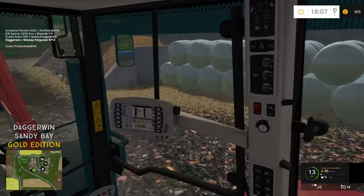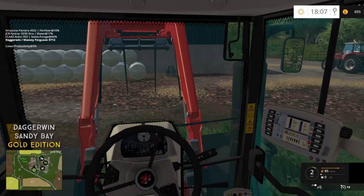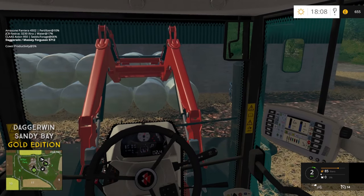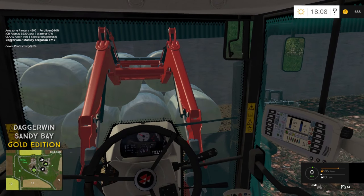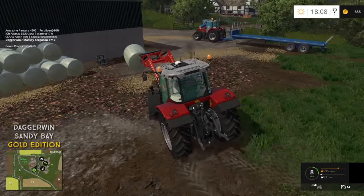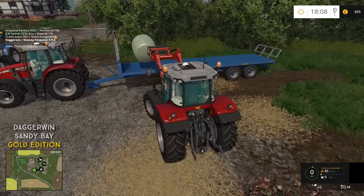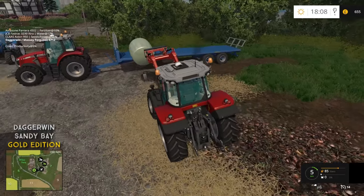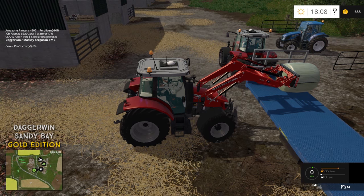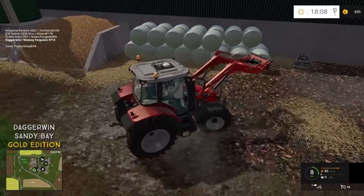Let's begin the process of putting the silage bales onto the trailer. You might notice I've actually got the bale spike instead of the bale grab - that's because it doesn't really matter that we're going to spike them, they're going to be opened up anyway. I might be able to get two bales on in one go, but I'm just going to start off with one to begin with. Already noticing the back of the tractor tipping over - probably should have had a weight on there. If there's two bales, one on each side, they should counterbalance and go on there a lot better.